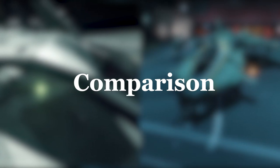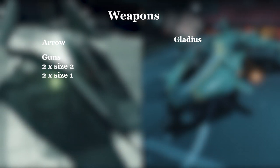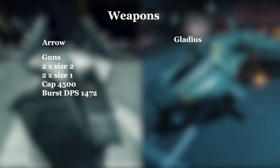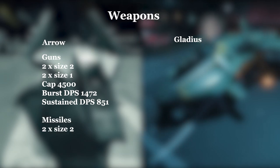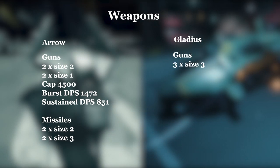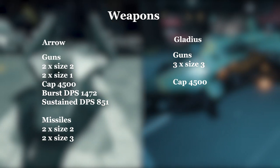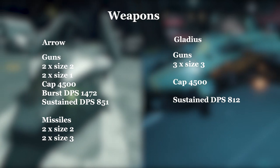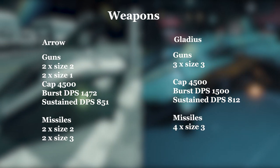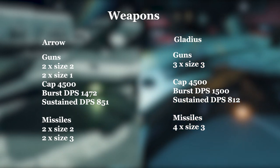Now let's compare the ships in more detail. The Arrow has 2 size 3 weapon slots and a turret with 2 size 1 slots, and a capacitor of 4500. Using a fixed laser repeater loadout, you'll get a burst DPS of around 1427 and a sustained DPS of 851. As for missiles, you've got 2 size 2 and 2 size 3 missile racks. The Gladius has 3 size 3 weapons; the capacitor size is also 4500. Using a similar fixed laser repeater setup, the sustained DPS is slightly less at 812, but the burst DPS is slightly higher at 1500. The missile loadout for the Gladius is significantly better with 4 size 3 slots. All in all, the damage output is very similar, with the Arrow having more sustained firepower from its guns, but the Gladius having more burst and a better payload of missiles.